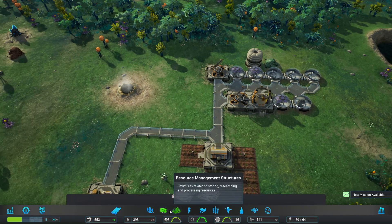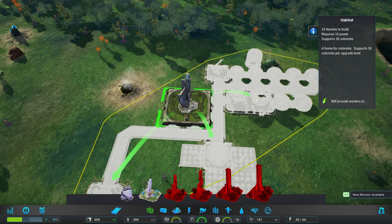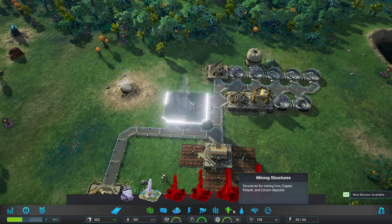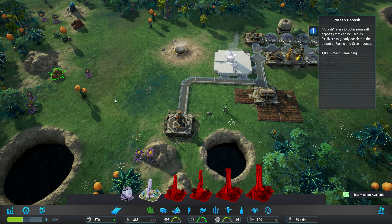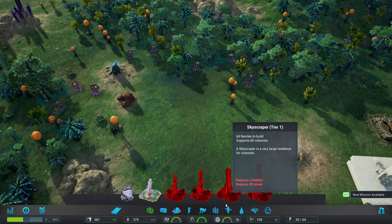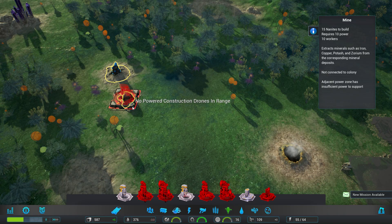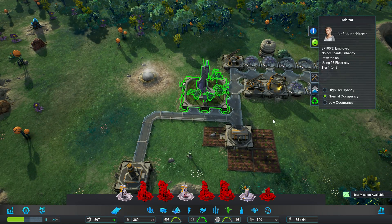Let's try the overlay. Spaceport buildings. Let's actually build more habitation, right there. And we still have to mine stuff, don't we? Potash. Is there any iron nearby? There's some iron. Not powered — construction drone in range.